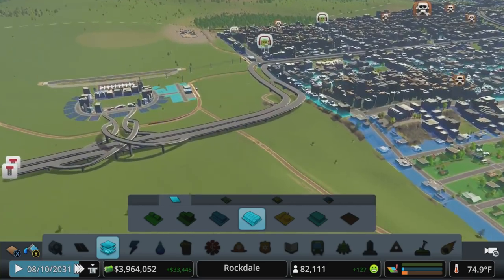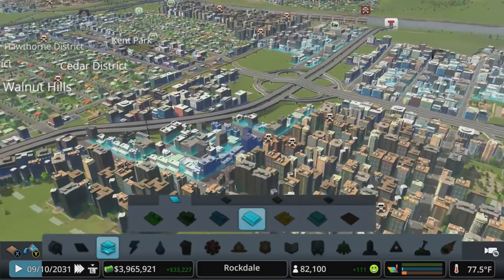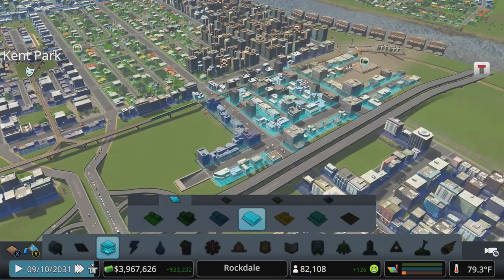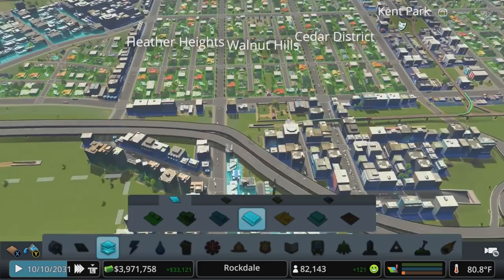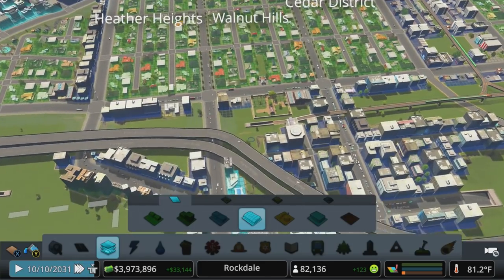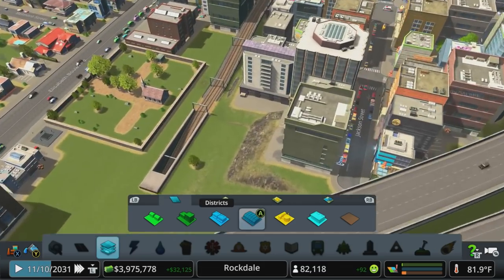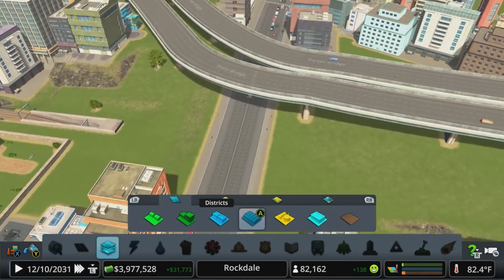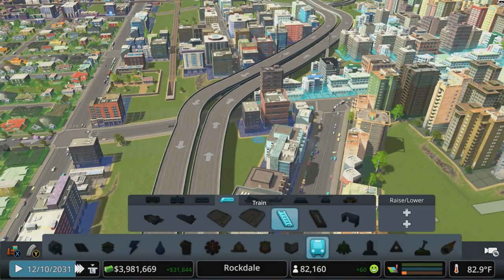Okay, trains. Do we have this full loop now? We didn't connect this part. So how do we link this up over here, and what do we want to connect it to? Do we want to bring it into Kent Park? I think that we do. I don't suspect that we can sneak something in there, can we? That would be amazing. Let's see if we can get into the underground and connect that way.